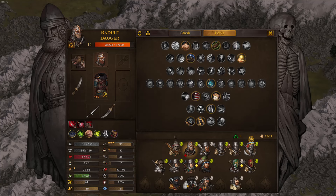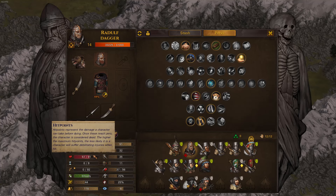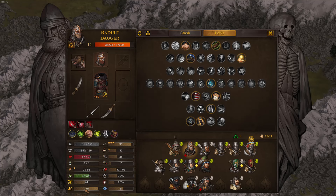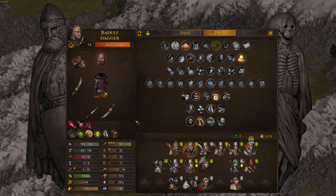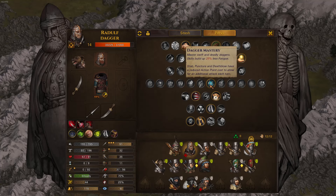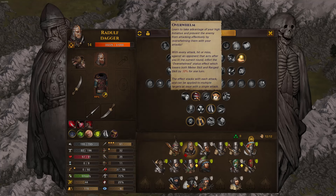He becomes very survivable. We want to level melee defense, melee skill, and hit points. We also need some initiative and a little bit of fatigue. Dagger mastery allows us to attack three times per round with the dagger. And overwhelm — every time we attack an opponent, he gets minus 10 melee and range skill.